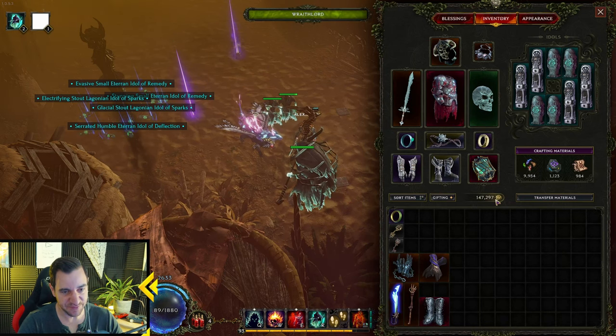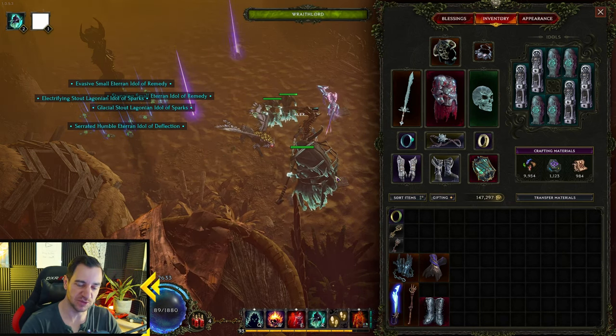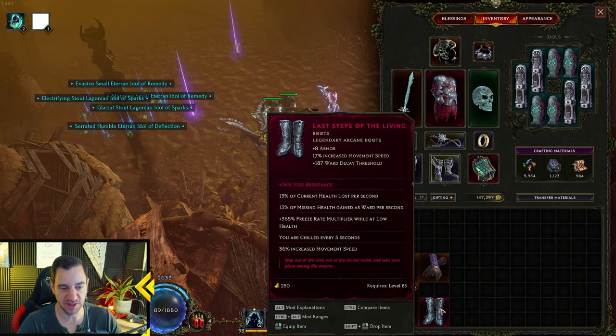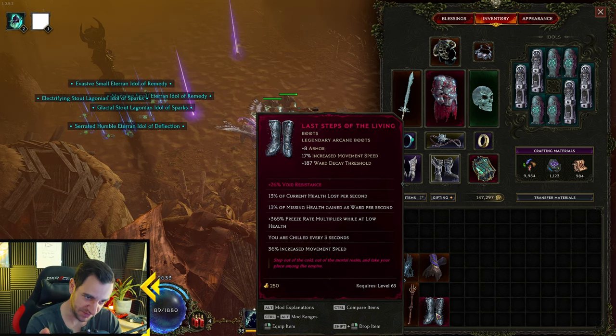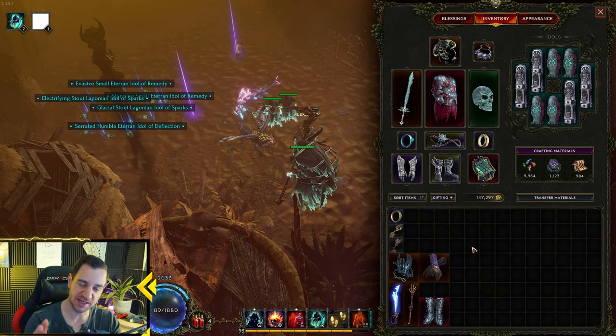So if you don't have this item, you go for Skelly Mage or Transplant. Transplant is better though — I'll explain in a second when we go over the skills why that is. I first want to go with the items. This is generally very powerful. And if you are really good at crafting, you can get your Last Steps of the Living and put the minion damage and minions teleported around you on that, if you have one with LP on it. Because then you also have the Vault Decay Threshold, extra Vault, and Movement Speed, which is even better. I'm working on that, not there yet.